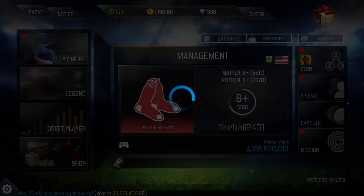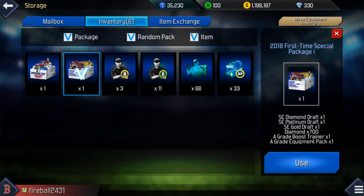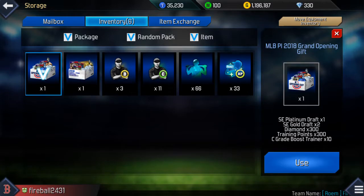Let's go ahead and get to the first, which was a giveaway — the grand opening gift, which includes one platinum draft and two gold drafts, which are special edition players, with 300 diamonds, training points, and ten C-grade boost trainers.